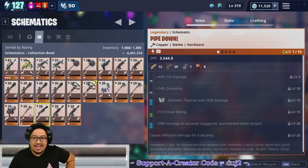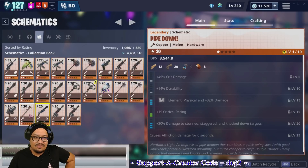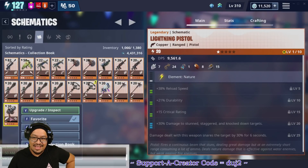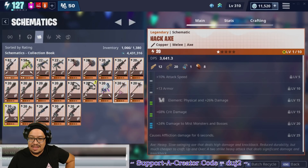Someone in chat is asking about affliction — it causes a little bit of damage over six seconds. I really like it because it evens out very well. Keeping the Pipe Down. The Lightning Pistol is really really fun — we're keeping that one. Hack Axe — this one slows targets. I prefer to keep whichever one has better rarity perks.